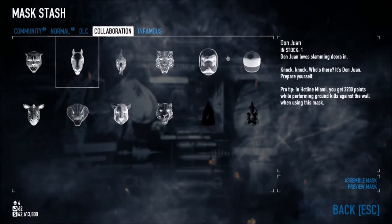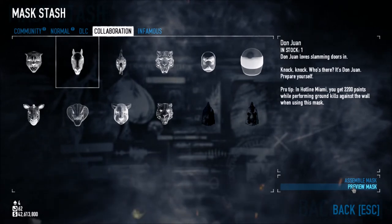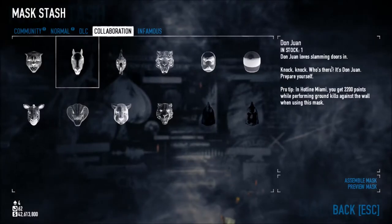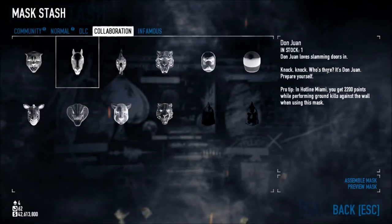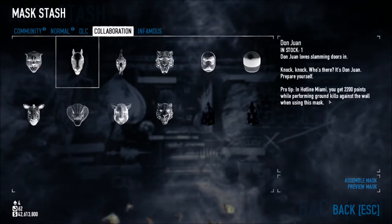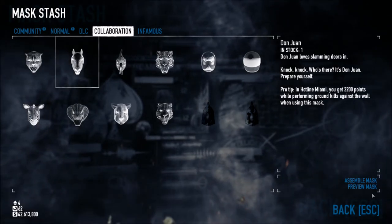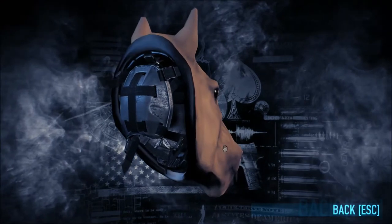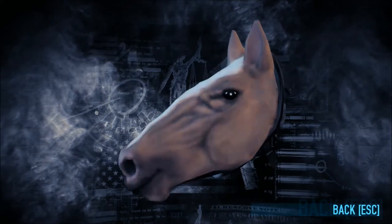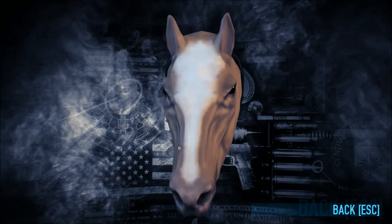The next mask is Don Juan. Don Juan loves slamming doors in. Knock, knock. Who's there? It's Don Juan. Prepare yourself. Pro tip: in Hotline Miami, you get 2,200 points while performing ground kills against the wall when using this mask. I actually didn't know that — that's pretty cool. I use Don Juan a lot just because it's really good to be able to just instantly kill people by smacking them in the face with doors. It's basically a standard horse mask like in Hotline Miami.